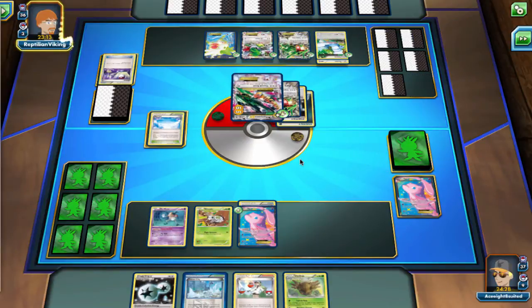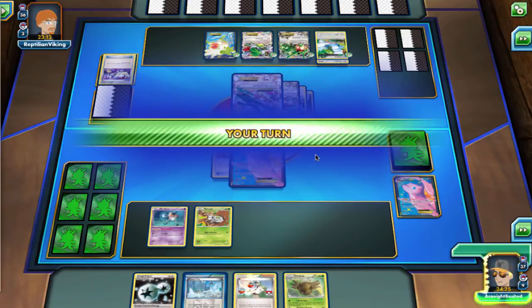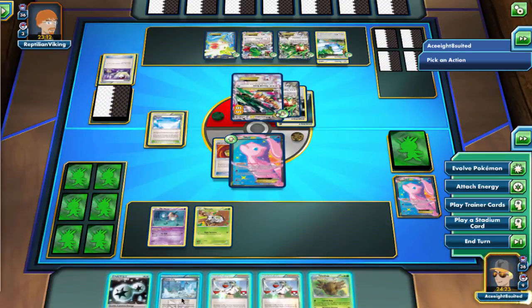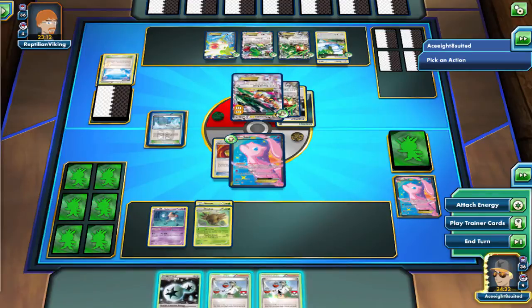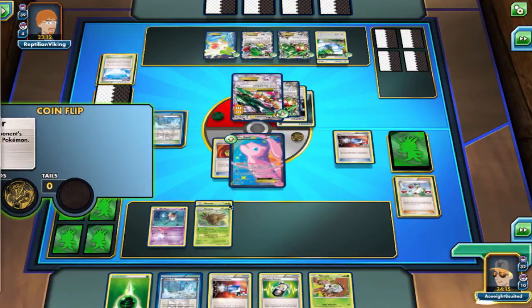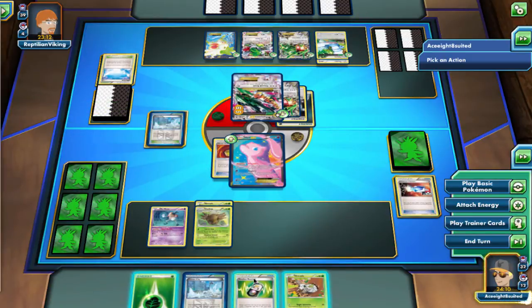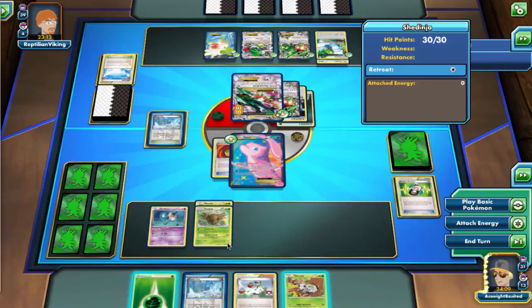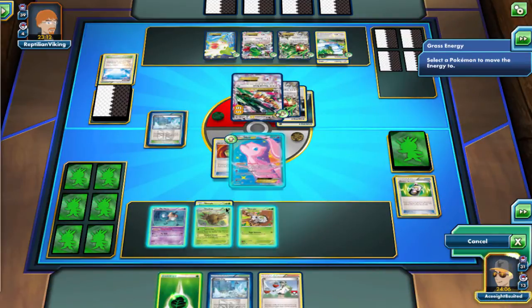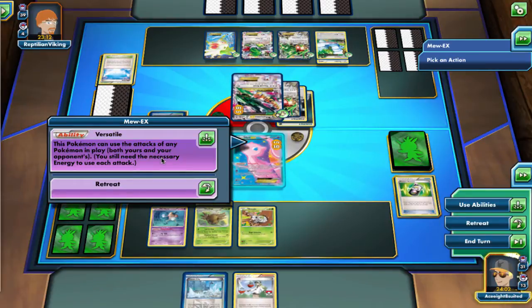Now Shedinja has two different attacks. We're going to put him into play here in a second. His first attack is kind of garbage — Cursed Rain puts one damage counter on each of your opponent's Pokemon, and then you switch that Pokemon with one of your bench Pokemon. So it's not very good. You essentially only want to use that if maybe you're poisoned and about to die so you can switch out of the active, or to get a finishing knockout on something.